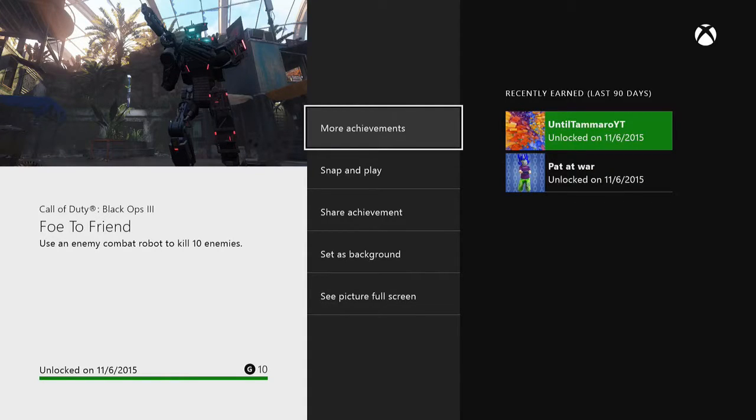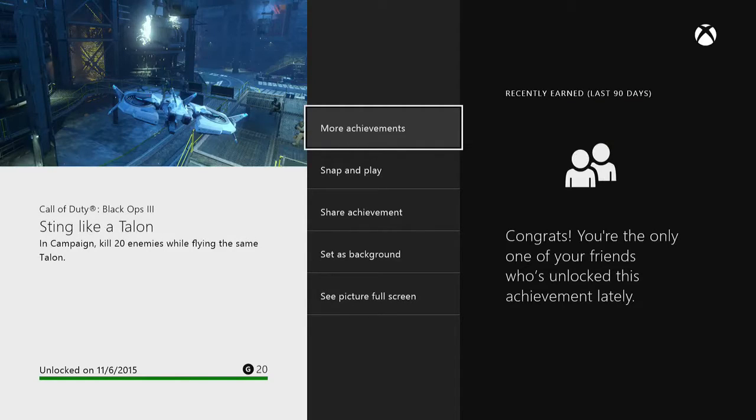In this video we unlock two achievements or trophies. The first being Foe 2 Friend for using an enemy combat robot to kill 10 enemies. And the second being Sting Like a Talon for killing 20 enemies while flying the same talon in campaign.